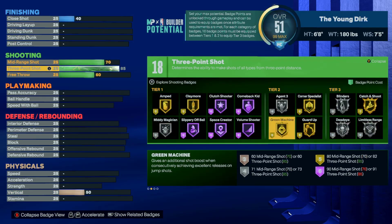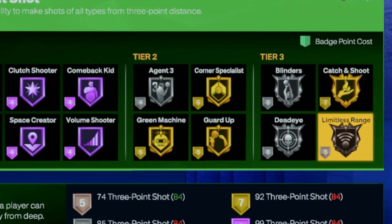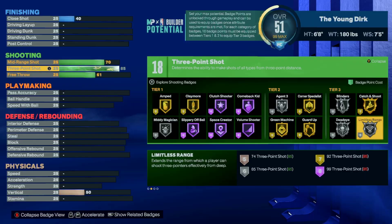Next we max out our three and put a 61 free throw — that gets us an extra point when we're done. We have an 85 three for silver limitless range, and a higher three-point rating helps your make percentage on threes. I'm even running a sleeve that gives me a plus one on my three, so I get an 86 three-point, and I run jump shot boost.